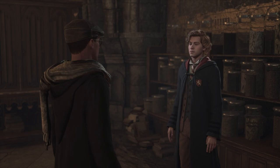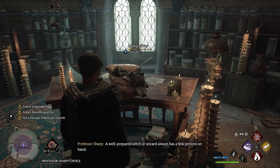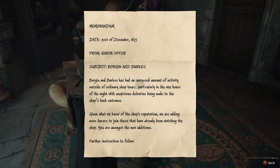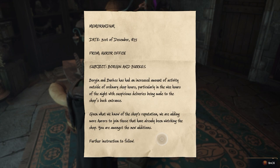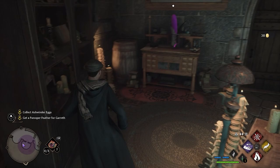The player heads into Sharp's office, noting they might as well get into a little mischief. They find a memorandum dated 31st December 1875 from the Aurora office about increased suspicious activity at Borgin and Burkes. The player spots the giant purple Frupa feather and jokes that Professor Sharp is definitely going to miss it.